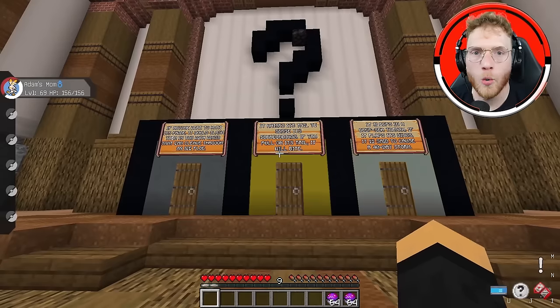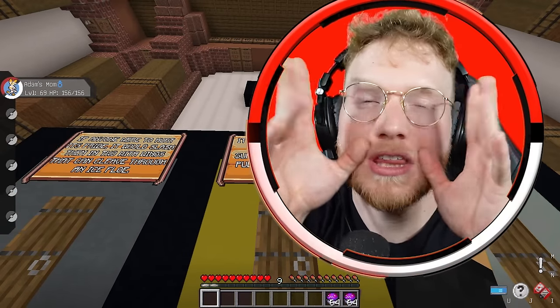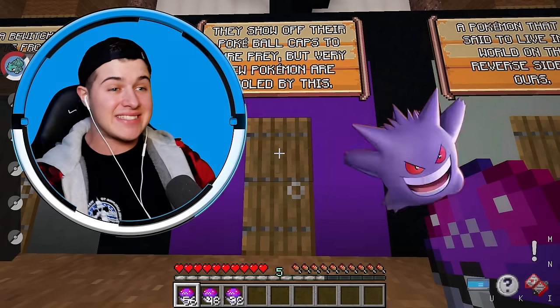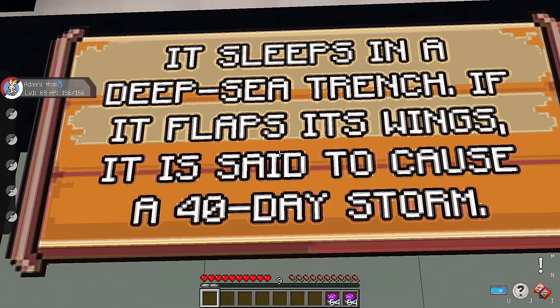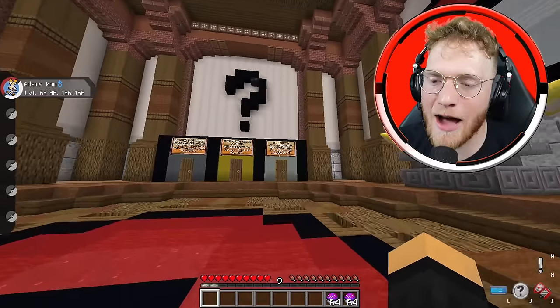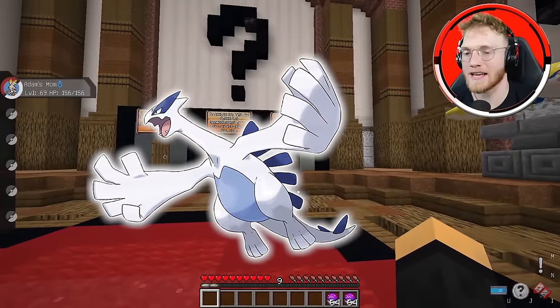Pokédex entry number two: it raises its tail to sense its surroundings. If you pull on its tail, it will bite. This seems like a snake Pokemon, like a rattlesnake — it raises its tail. Purple door: they show off their Pokeball caps to lure prey, but very few Pokemon are fooled by this. This is one of the haunted Pokemon — it's Gengar! This is actually a really good Pokemon for fighting. Door number three says it sleeps in a deep sea trench; if it flaps its wings, it is said to cause a 40-day storm.